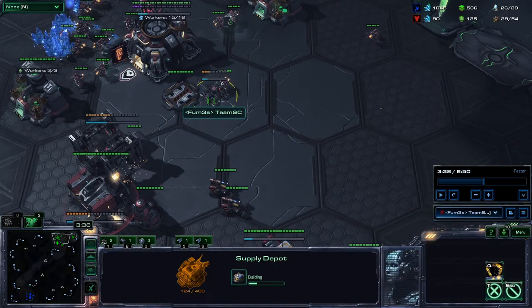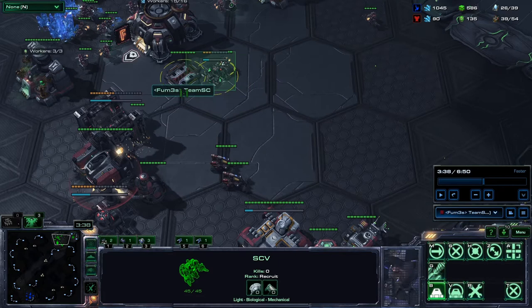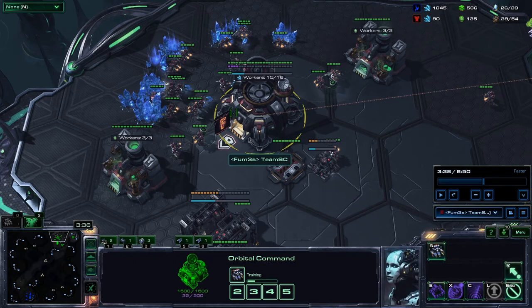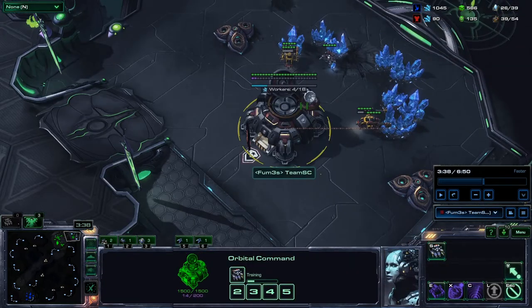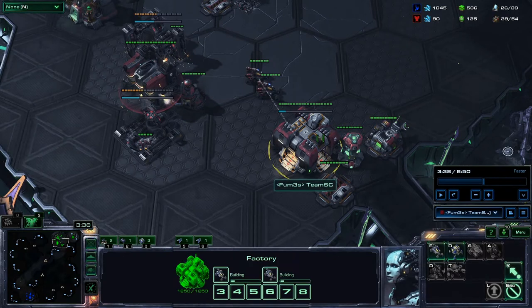Start supply depot production — from this point it's nonstop. You keep building supply depots with one SCV for the rest of the game. When you get more production later you can probably go to building two simultaneous depots. So the main base is essentially saturated. Everything is rallying to your new base. Drop mules as soon as you have the energy. Hellion production is coming out two by two.